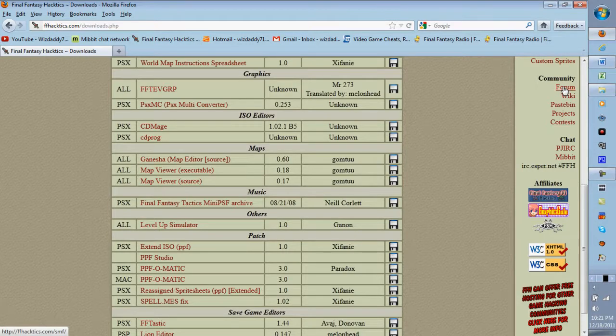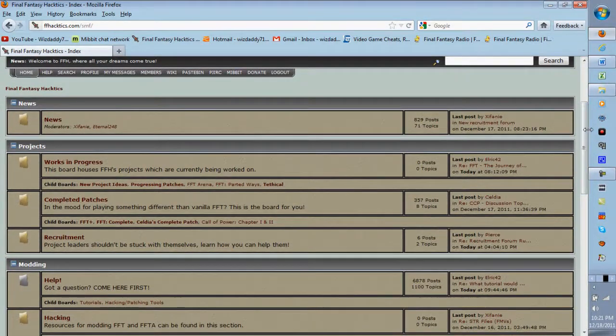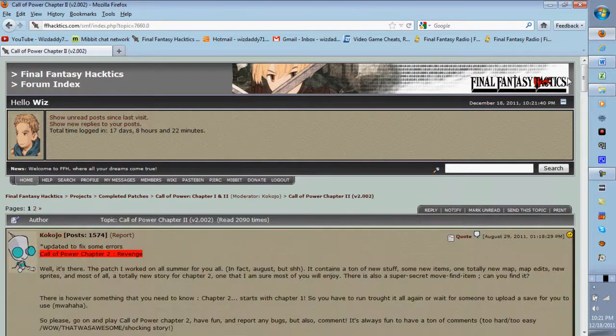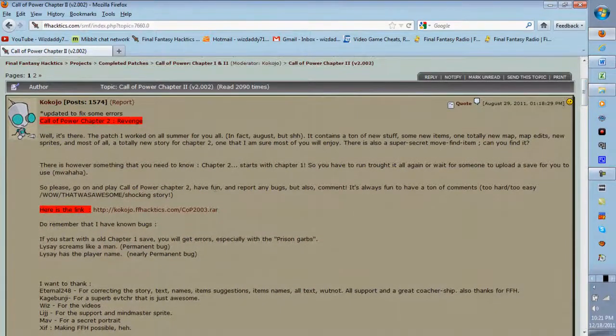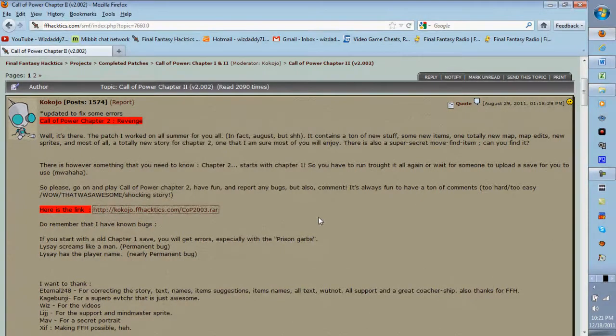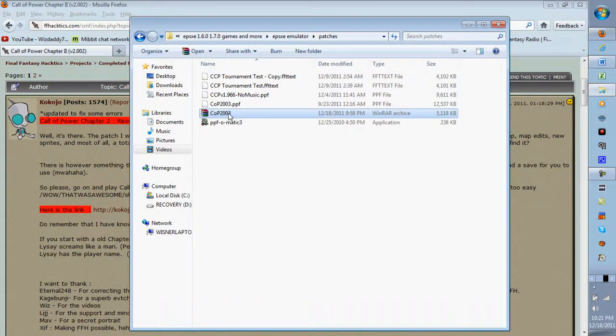Besides PPF-O-Matic, the tool that's going to overwrite Final Fantasy Tactics, you'll also want to go to the forum. You're wondering where to get patches — just go to the relevant section. In this case I'll go to 'Call of Power,' and in the chapter 2 thread this is where you download it. The PPF is in a WinRAR file — just right-click and extract here.